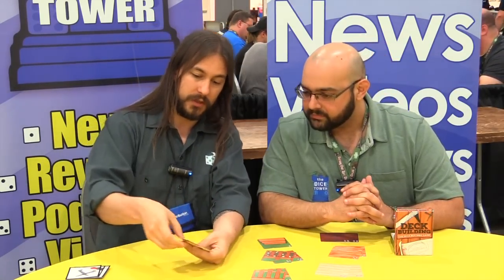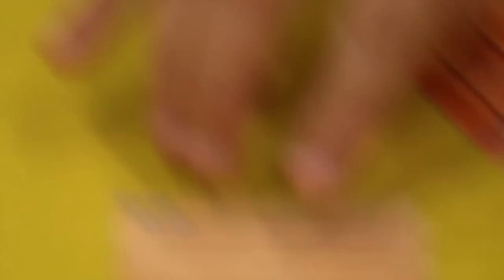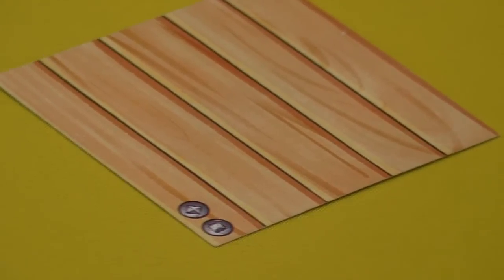You're going to be using the screws — shown in the top corners of those cards — to purchase cards from the purchase piles. You're going to be building cards from your hand into your deck. There are lots of exciting things — we've got four types of wood.